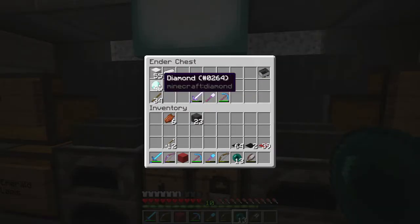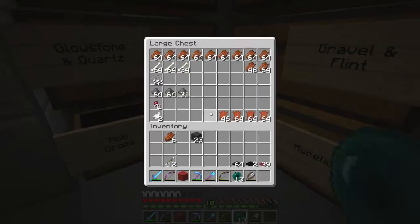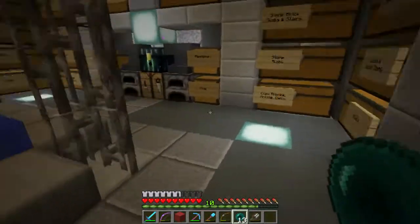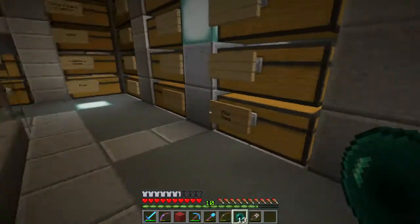I actually found some more diamonds — look at that, I've got 46 diamonds! I'm rich, woohoo! So let me get rid of the zombie flesh, pick up some food, and go topside to finish off the carpeting.